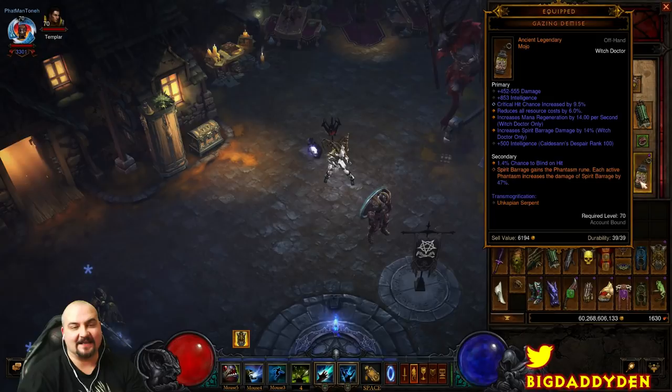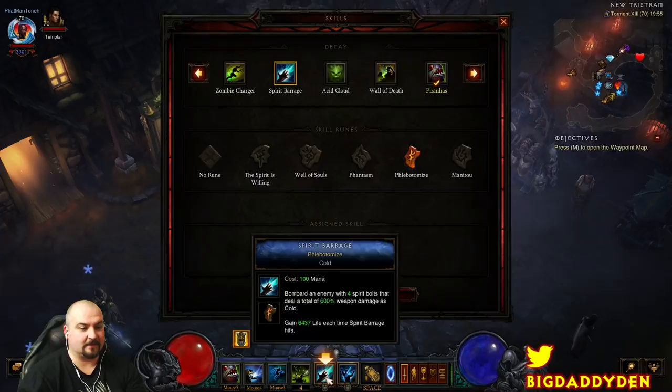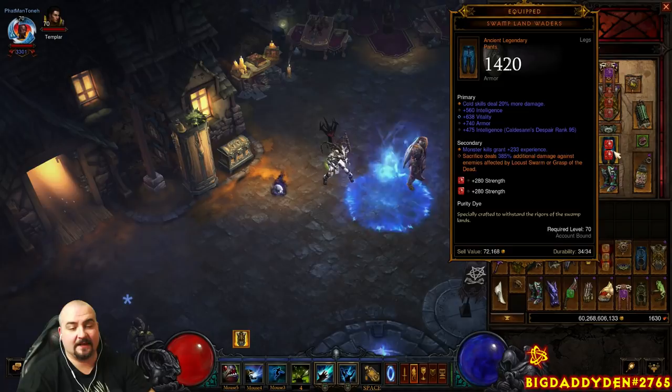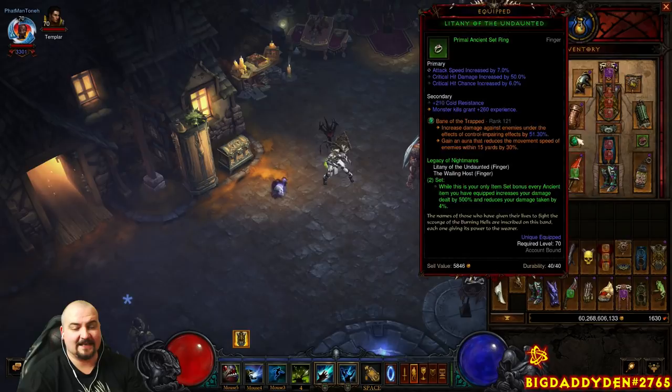Let's go through the rest of the gear. Gaze of Demise gives us access to the Phantasm rune for Spirit Barrage, which means we can then use the Leeching Beasts rune for healing, so you're healing yourself all the time when you're casting. Swampland Waders with 20% extra cold damage. Litany of the Undaunted and The Wailing Host for the Legacy of Nightmares set — these are required to make the build work.